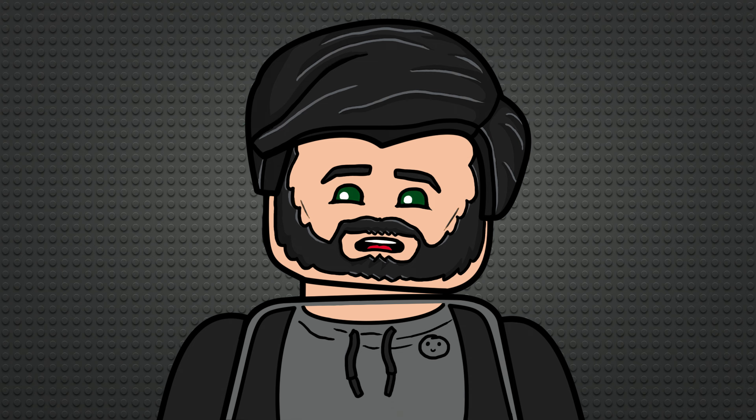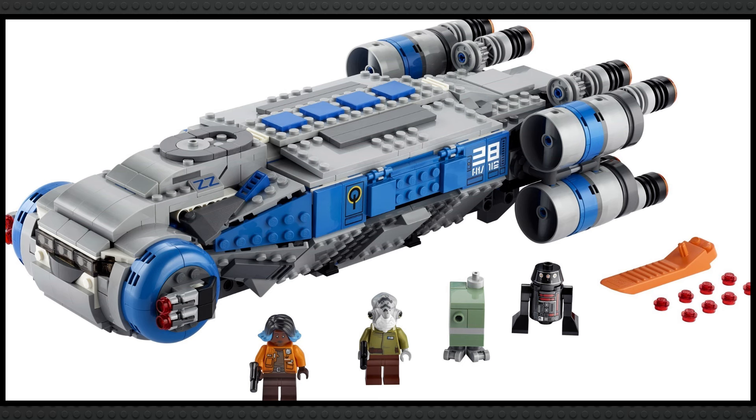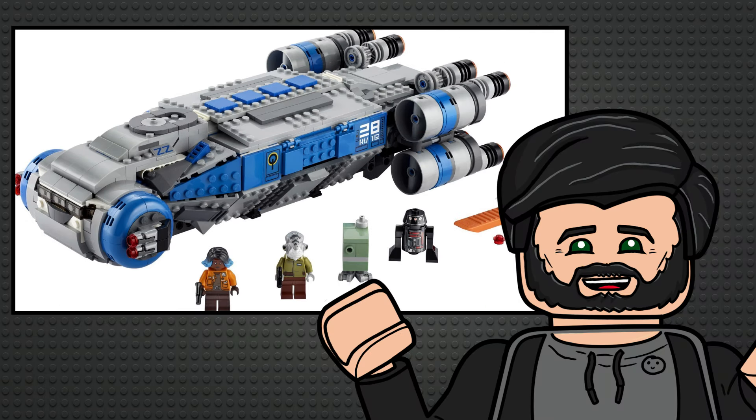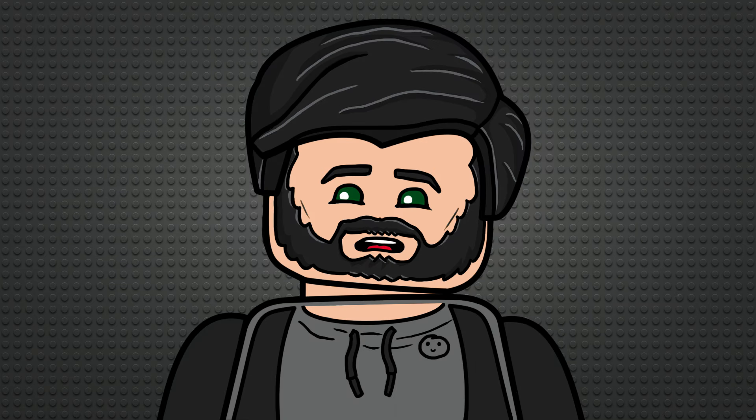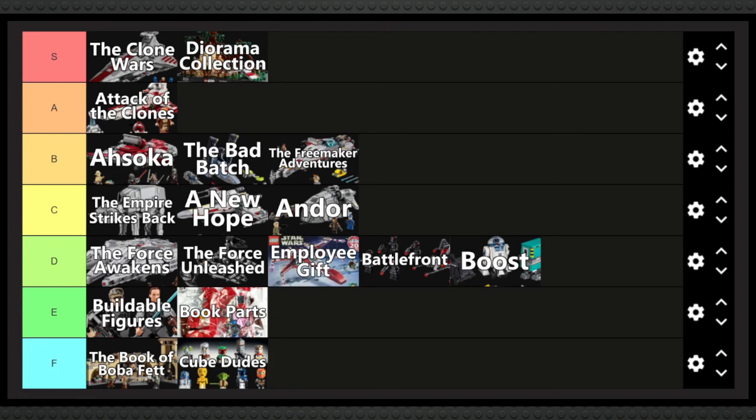Galaxy's Edge is another sub-theme with just a single set — the 2020 Resistance ITS Transport set. This is one I'd never picked up myself, but based on reviews it's meant to be pretty good. However, it's just a single set, so for the same reason I think it needs to sit alongside Andor in C tier.